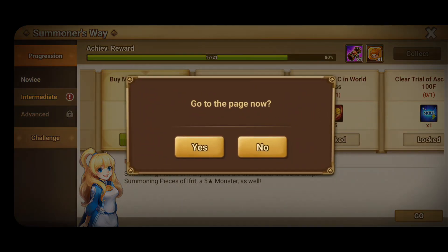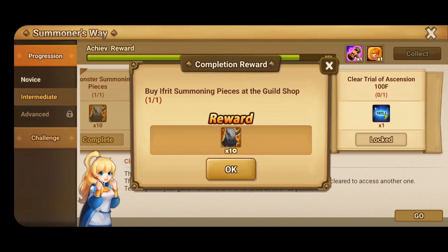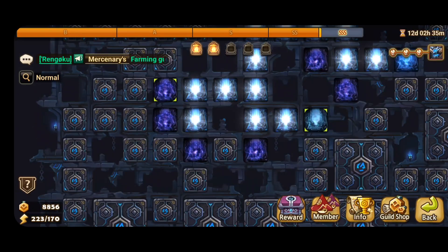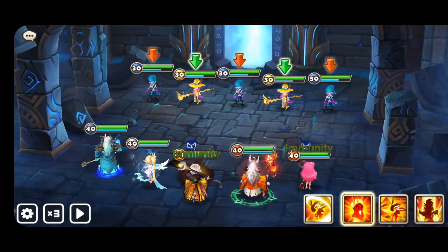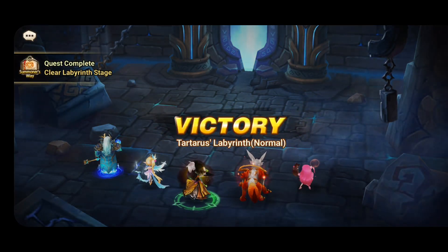Now you have to buy Ifrit monster summoning pieces — I say do this every week, it's really worth it. You also have to clear a Lab stage on normal or any difficulty higher than that. I did it on normal, but this is usually my Lab hell team.